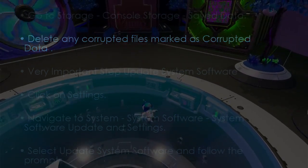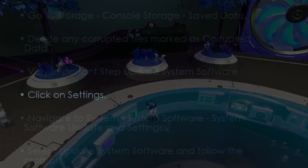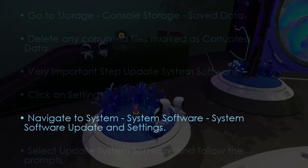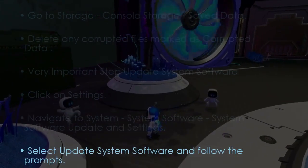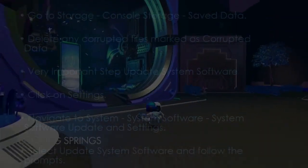Now a very important step: update system software. Go to Settings, then select System, System Software, and System Software Update and Settings. Choose Update System Software and follow the prompts. You are good to go — that's it!